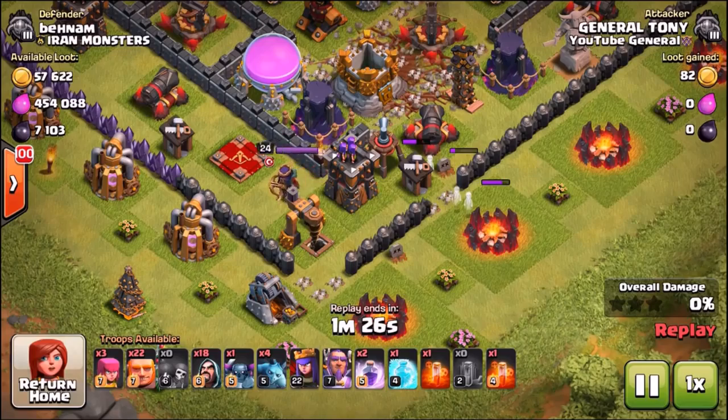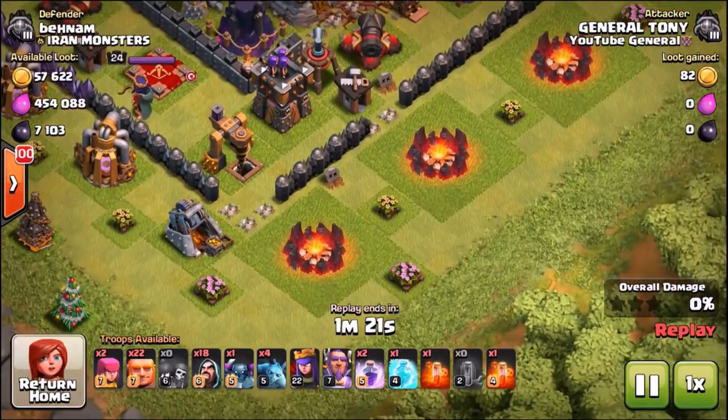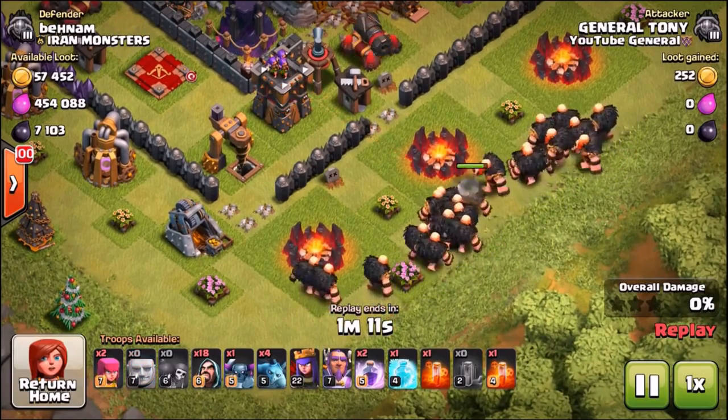Don't forget there is some Dark Elixir inside of the town hall. So we are going to be using the Wizard Army. There are about 18 wizards, 24 giants, 1 pekka, the 2 heroes — of course no king this time — 2 raid spells, 1 freeze, and 4 earthquakes. We've then got a couple of archers and a couple of minions just in case we need them.